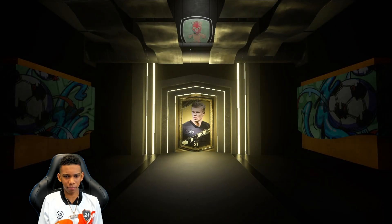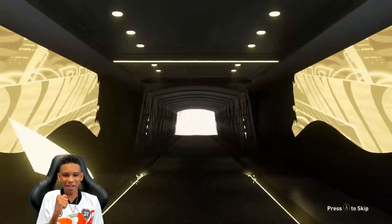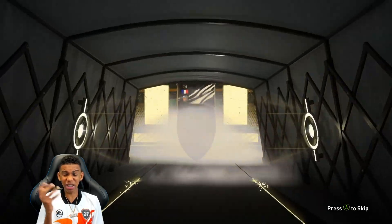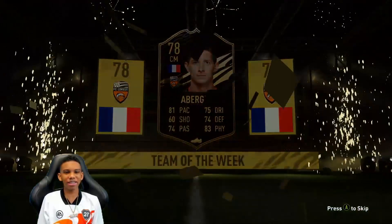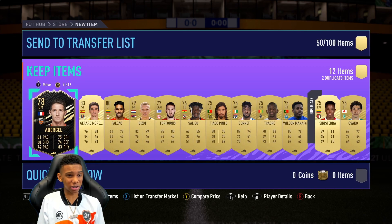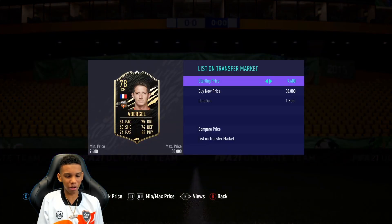Last pack - premium gold players pack. What is it? It's a board! Let's go! Who do we get? French centre mid - oh, it's a Team of the Week! It's not even 80-rated, it's 78-rated. But I asked for a board and we got a board - I'll take it! We've got a Team of the Week card there, we can quick sell for 9k.